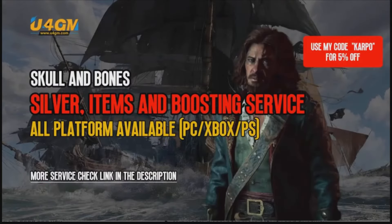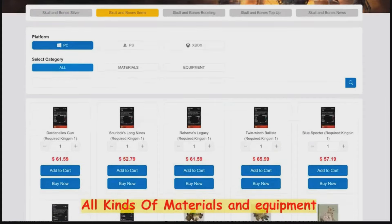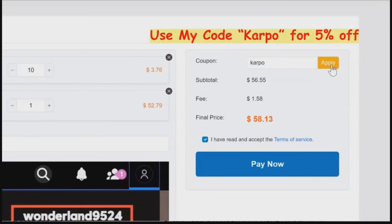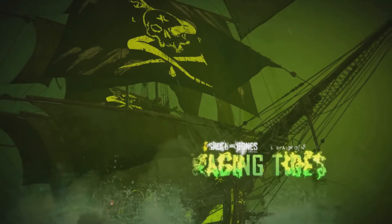Without further ado, ladies and gentlemen, let's get started. But before we do, if you're looking for cheap Skull and Bones silver, items, and more, you can head over to u4gm.com and use the code Carpo to get 5% off. So once again, thanks to our sponsor today. Let's get started with today's video.